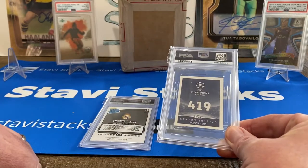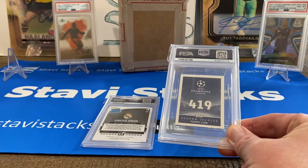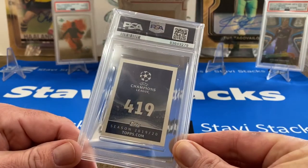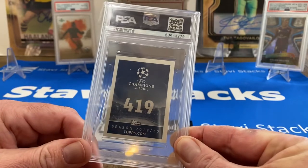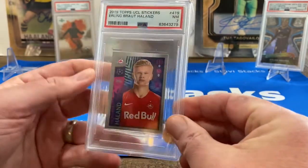I'll do one, you do one. I think the Haaland — I'll do the Vinny, you'll do the Vinny. That's a red press proof Vinicius Junior. So the Haaland rookie sticker from Champions League — these are hard to grade, so we took a bit of a shot with this one. Let's see... a seven, near mint seven.